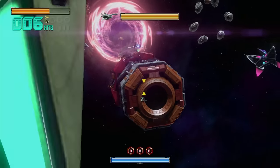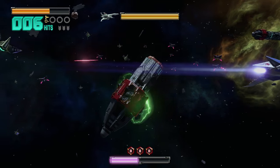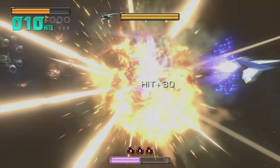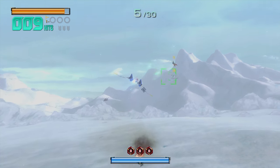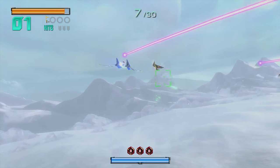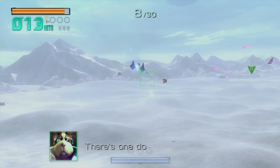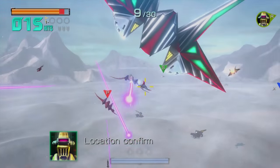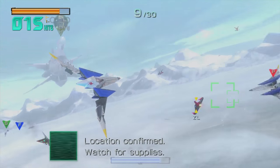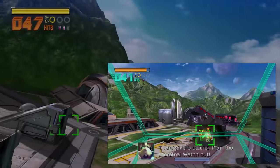So Star Fox Zero puts visual spectacle before gameplay, and the level and enemy design rarely encourage you to interact with the unique controls in an interesting way. Beyond that, the game's just tough to get to grips with. It's hard enough that Zero expects you to keep track of two things — the ship and the reticule — for the first time in Star Fox history, one of which uses a potentially unfamiliar gyroscopic control scheme. But also keep track of two screens, each with unique information and sometimes different camera angles.